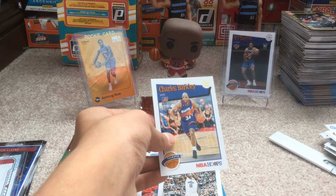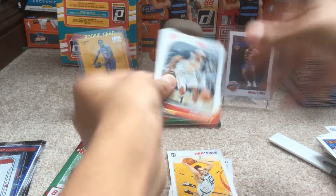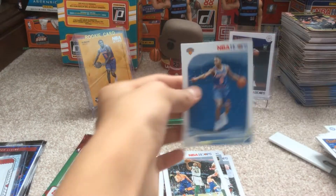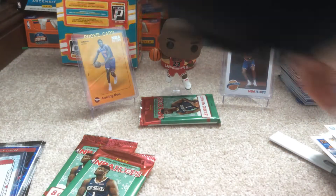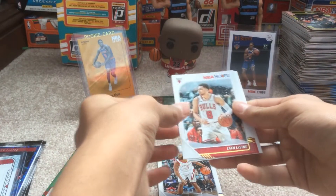Miye Oni and Chuck. Four packs to go. Michael Porter Jr., Gordon Hayward, Vince Carter, Willard, Jeff Teague, and who is this — Nikola Jokic, nice. Al Horford and RJ Barrett, nice! So I'm actually kind of happy with this box now that I'm thinking about it. That's one, two, three RJ Barrett so far out of two boxes, so sweet. Chris Paul, Zach LaVine, nice!